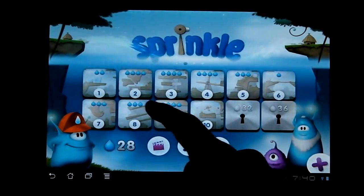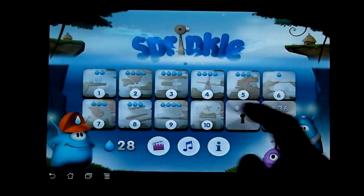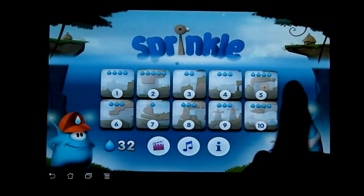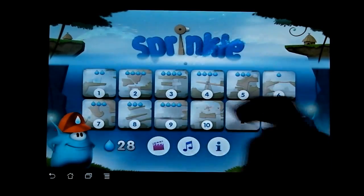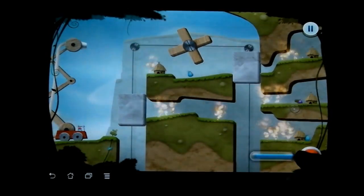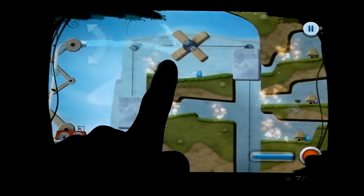Each of these pages, as you can see, has a different total. So if you want to unlock one page, you can't just play a bunch of levels on a different page — you have to play the ones on that specific page. This is a new one I just unlocked and haven't played yet, and this is where it gets really, really fun and confusing, because it's more of a puzzle than just spraying water.